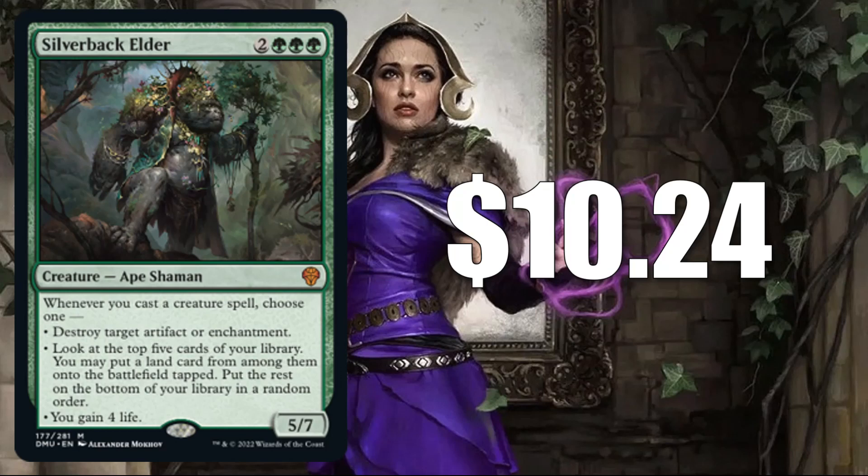Number 8 takes us over the $10 mark with Silverback Elder at $10.24. Here's another card seeing some early Commander play in a number of builds. Greensleeves Morrow Sorcerer is where I'm seeing this the most so far.